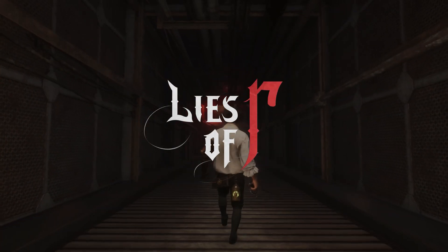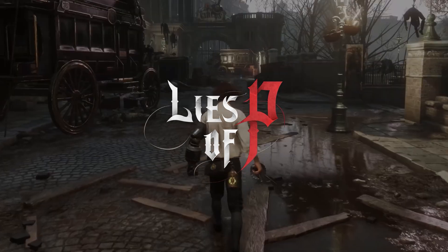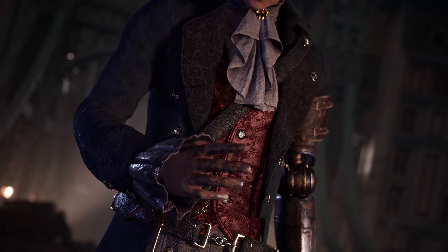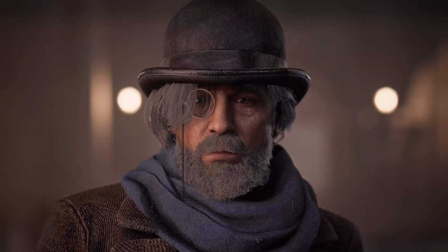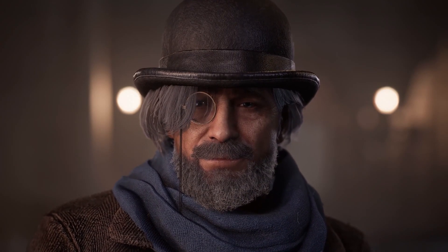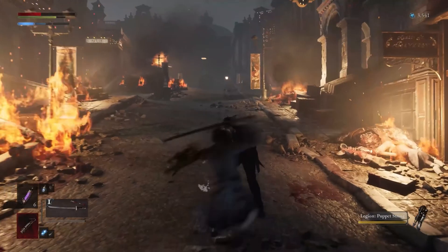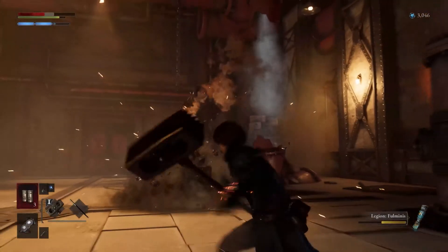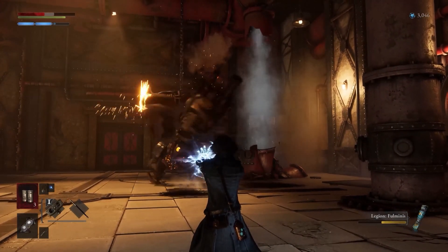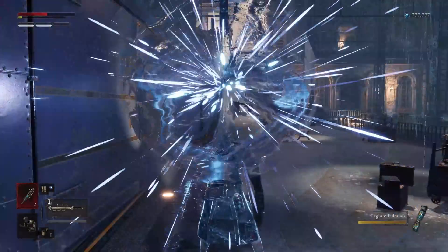Lies of P is a thrilling souls-like that takes the story of Pinocchio, turns it on its head, and sets it against the darkly elegant backdrop of the Belle Époque era. You are a puppet created by Geppetto who's caught in a web of lies, with unimaginable monsters and untrustworthy figures standing between you and the events that have befallen the world of Lies of P.